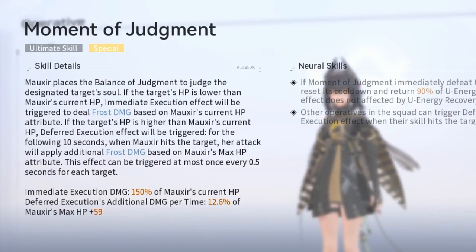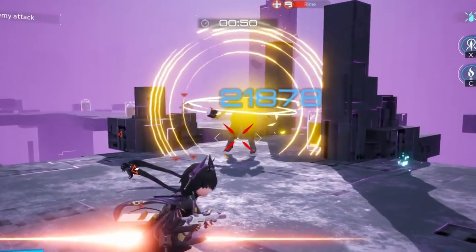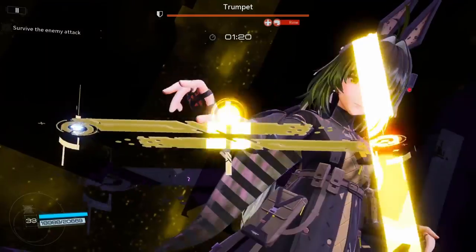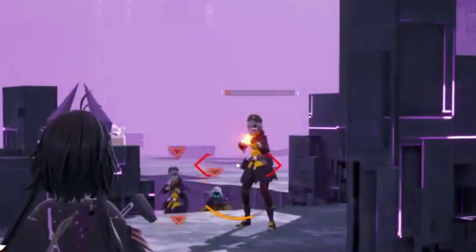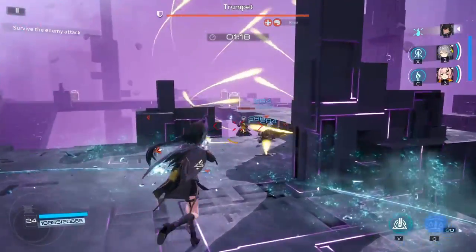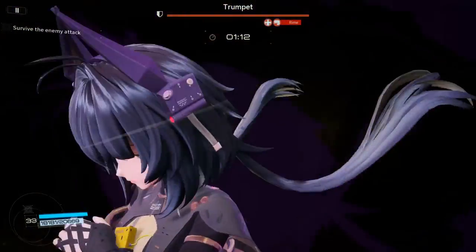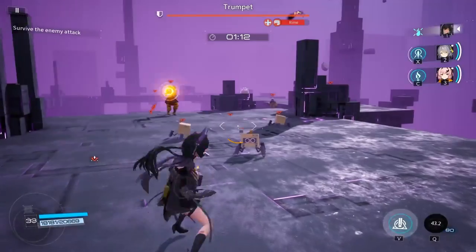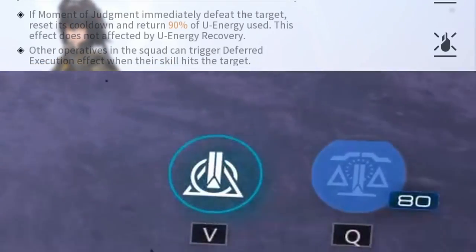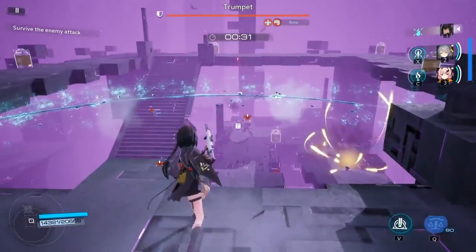Maxxer's ultimate, Moment of Judgment, has two versions depending on conditions. It's capable of either executing a target immediately or providing a fat damage buff. During this ultimate, if the target has less HP than Maxxer, they will be executed immediately. This is done by taking damage equal to 150% of Maxxer's HP — basically, the more HP Maxxer has, the wider her execution window. Her first Neuron skill will refund 90% of your ultimate's energy if you successfully execute a target. This is very abusable against a wave of mobs with lower HP.